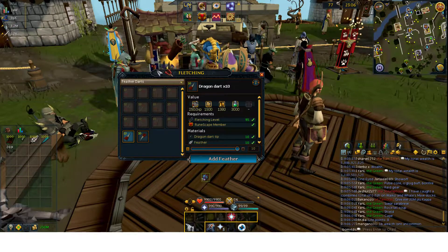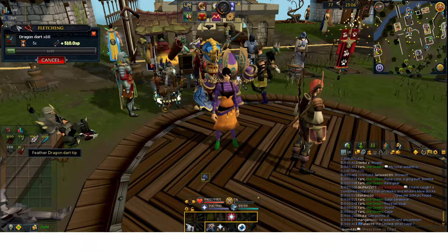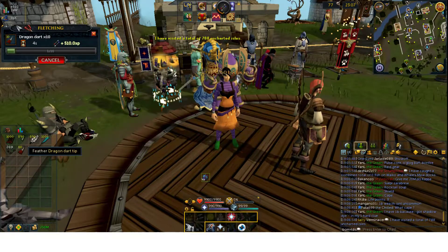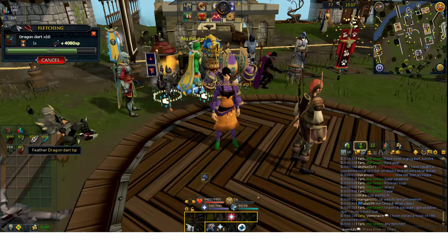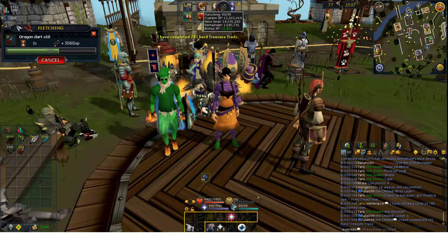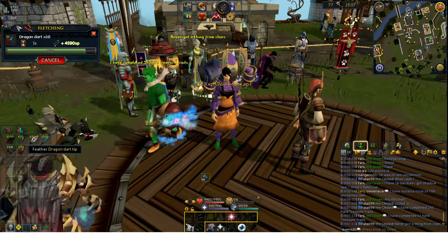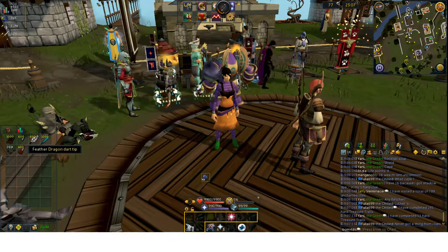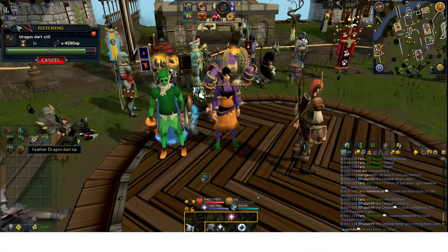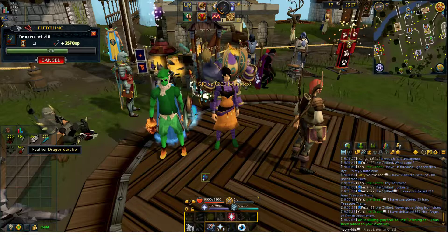You're going to be paying about 23 GP per XP for dragon dart tips, or about 12 GP per XP during double experience weekend. Do take into consideration that dragon dart tips cost a lot of money, so you are going to be investing a lot into them. As you can see from my XP drops — I even have bonus experience right now — the actual experience from double experience weekend is going to be absolutely insane: about 1,375,000 XP per hour normally, or up to 2.7 million XP per hour during double experience weekend.